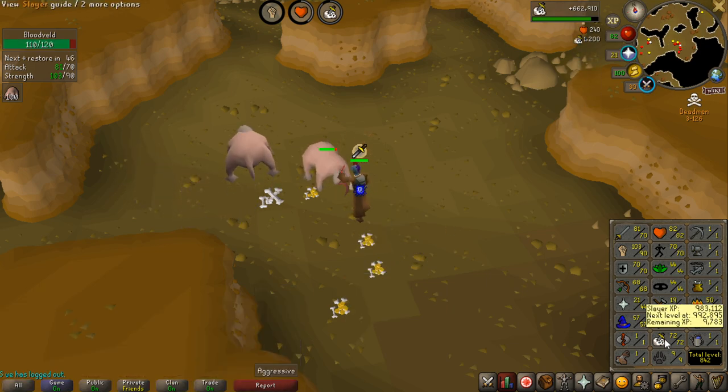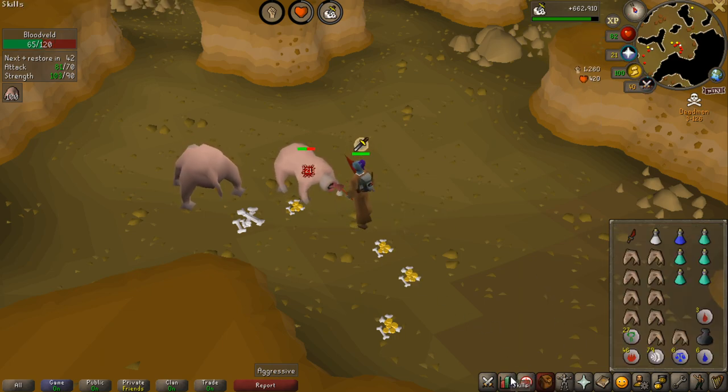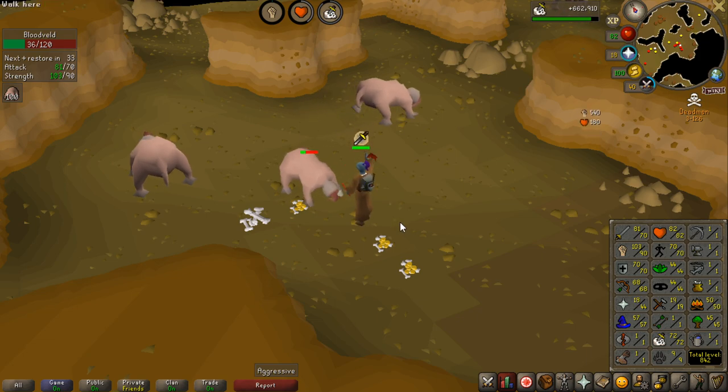Also I'm pretty close to 73 Slayer so we're doing pretty good. I actually want to try to get some money and then get my Magic up to 70, and get Ranged to 70 as well, and then I actually want to try some barrows. That would be so nice if I get a good drop there.